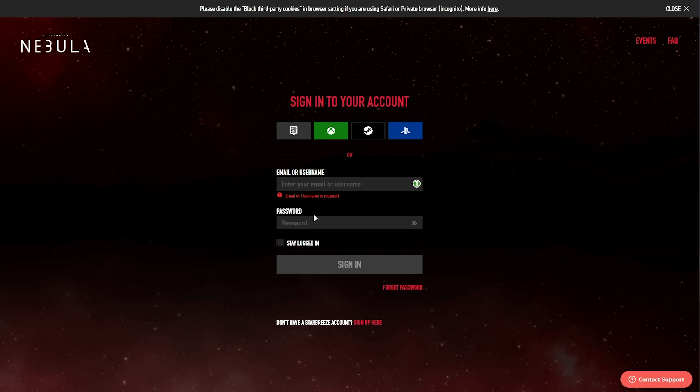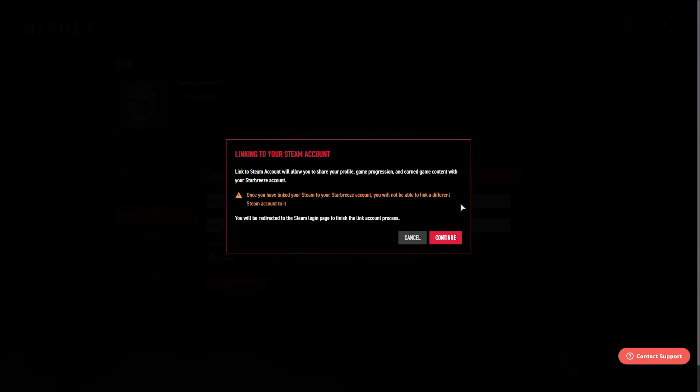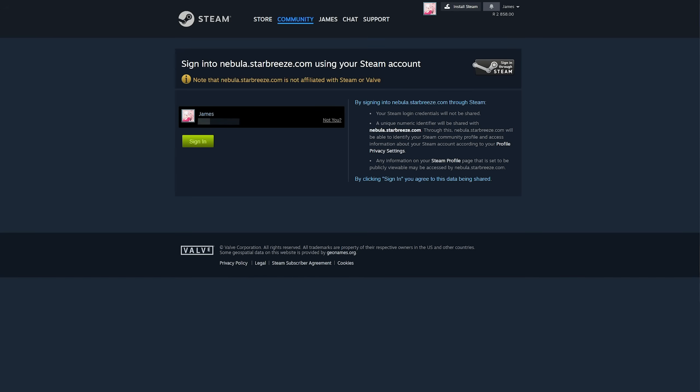Eventually you'll reach the screen where you can sign into your Nebula account. Make sure you sign in or create a Nebula account. You'll eventually reach a screen where you need to sign in with your Starbreeze account — if you don't already have one, create one and then log in. Once you've signed in, you'll see a page that looks like this. Click 'Link to Steam' and after clicking continue, you'll be taken to the Steam login page where you can sign in and link your accounts.